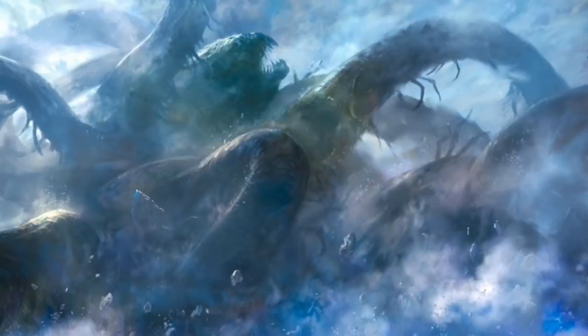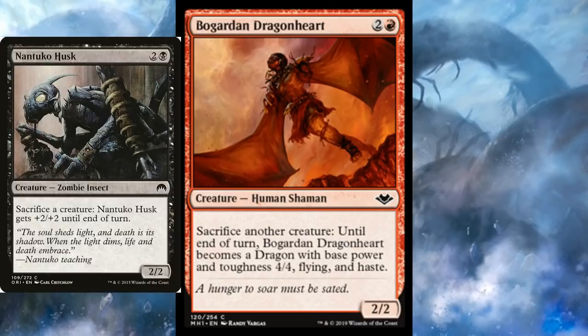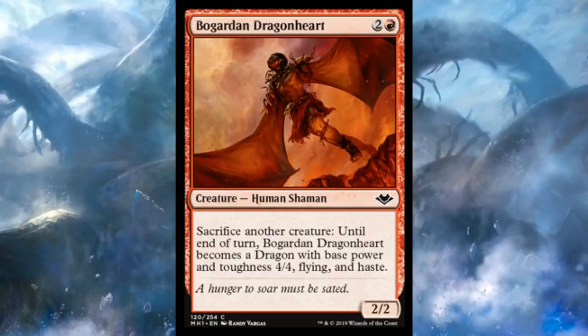Starting the list — and it's a loose list — let's look at Bogart Dragonheart. This is three mana, two and a red, for a 2-2 human shaman. When you sacrifice another creature, until end of turn, Dragonheart becomes a dragon with base power and toughness 4-4, flying, and haste. It's like a Nantuko Husk that doesn't have the huge threat of activation — it can't deal 12 damage out of nowhere — but it can fly, and Husk never does that. As a free sac outlet that calls back to Nantuko Husk, I like it a lot.